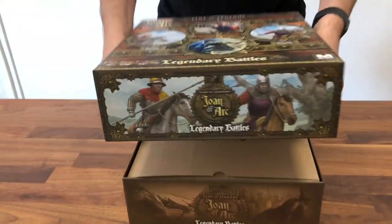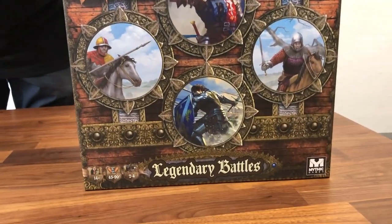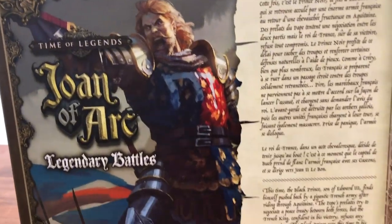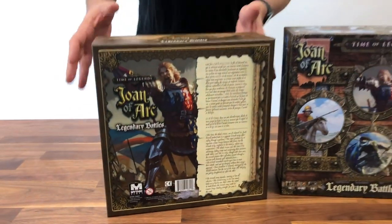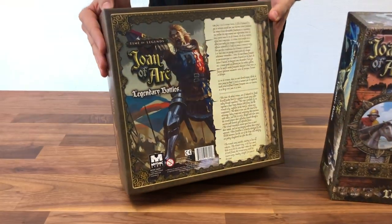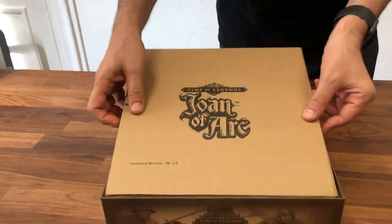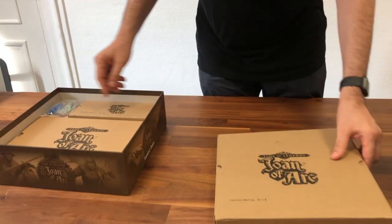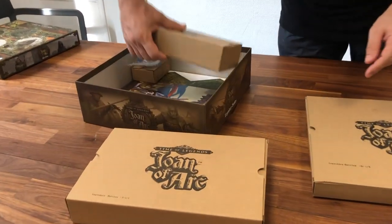And one new type of unit that you will see. Here's the box — the back of the box — where you will see what I just told you in French and in English. Now let's see what's the belly of the monster. So we have four boxes inside this one.